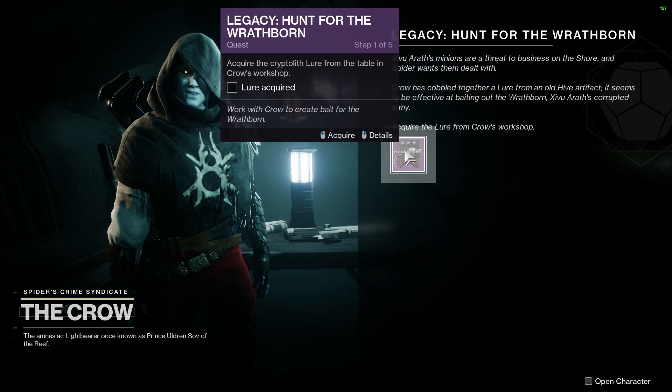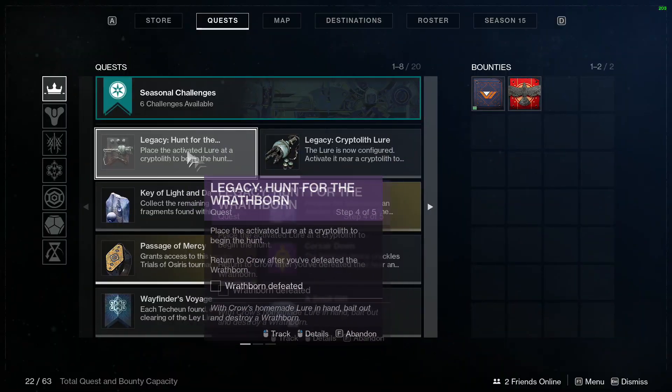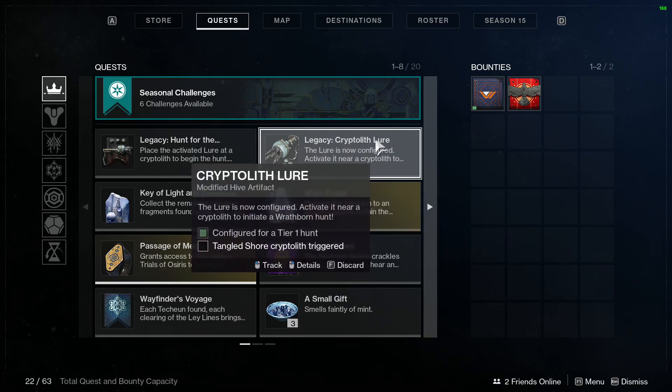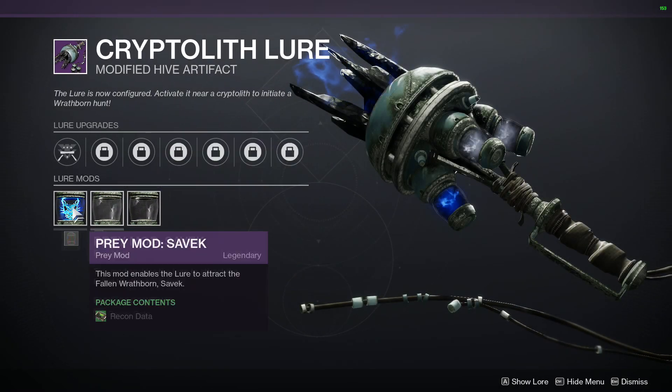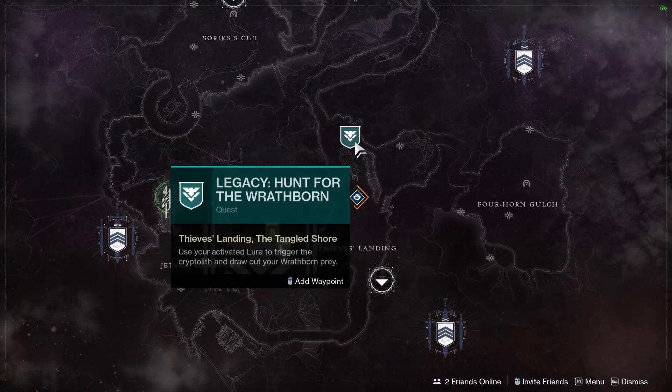Then you get this mission — the little legacy hunt for the Wraithborn thing — and you do that. Maybe I'm a moron, but I had to Google how to load the lure because it's the one on the right, not the one on the left.